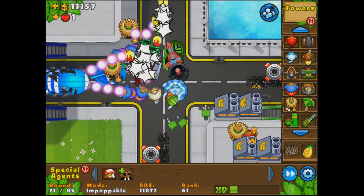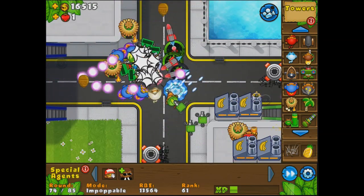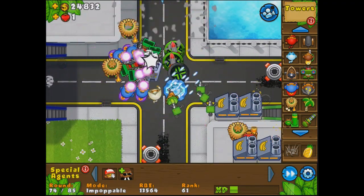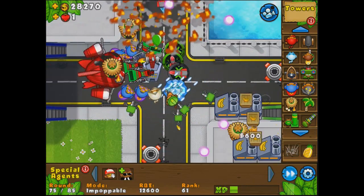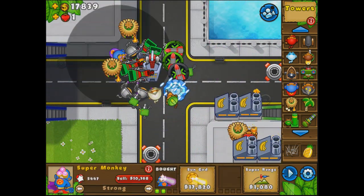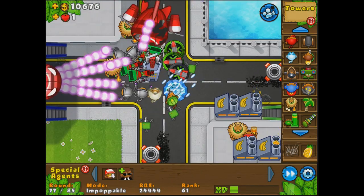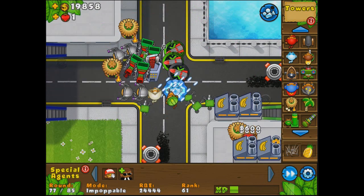Anyway, back to Main Street — I keep calling it Mean Street because the balloons are being mean to you, so I'm officially calling it Mean Street now. Eventually I was like, holy crap, I've got a ton of money. I have four farms just rocking, MOABs are no problem, I've got enough balloon chippers. So let's get some Roboplasmas for some extra pop power — both balloon and MOAB pop power.